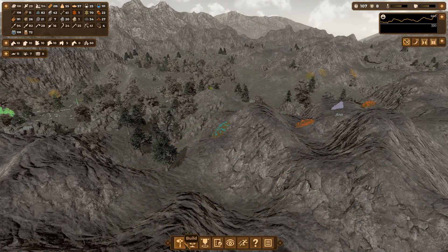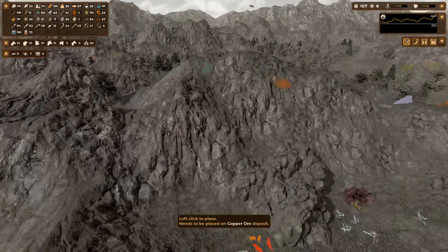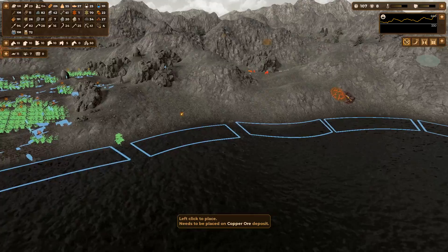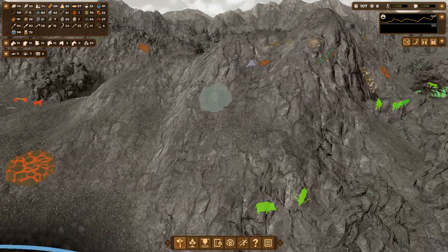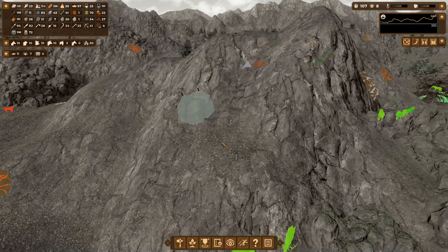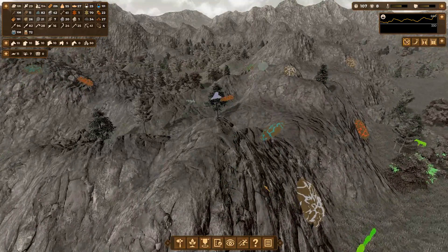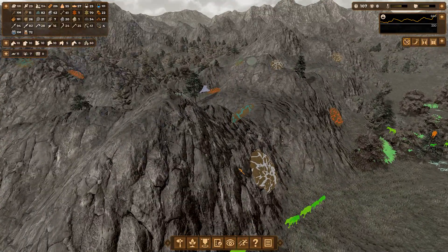I want to build a few more mines - copper, iron, flint. Can I build a flint mine? Production - flint. The answer is yes. There's tin over here and copper over here as well. This is just going to be the episode of mining.